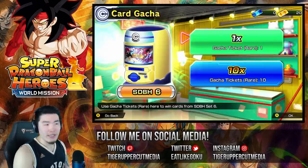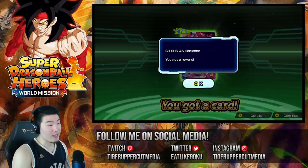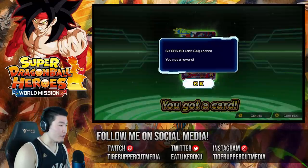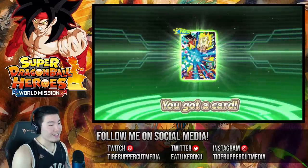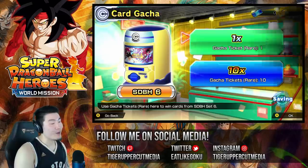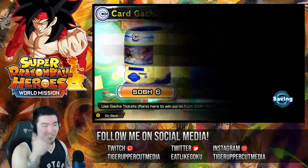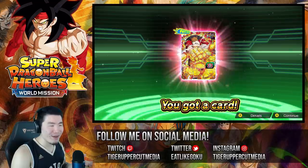Let's do five singles and then a multi and a few more singles. Lord Slug, Ribrianne, Lord Slug — give me something good. That's a Goku right there. We want the Vegito. Game, listen to me — we want the Vegito. Okay, that's a Yamcha — that is the furthest thing from what we want. Last single and then we're going to jump into some gold ticket multis. I saw the red for a sec and thought it was a Secret Rare maybe.